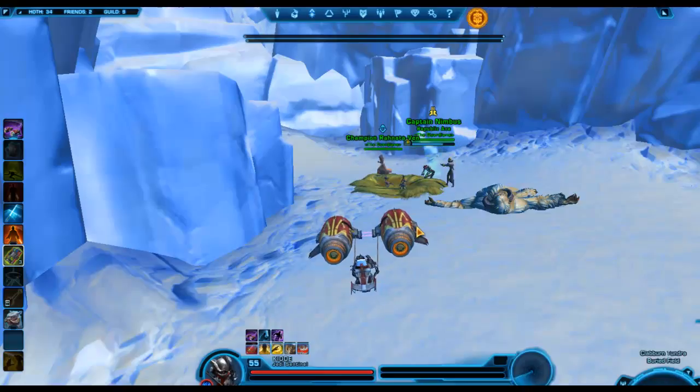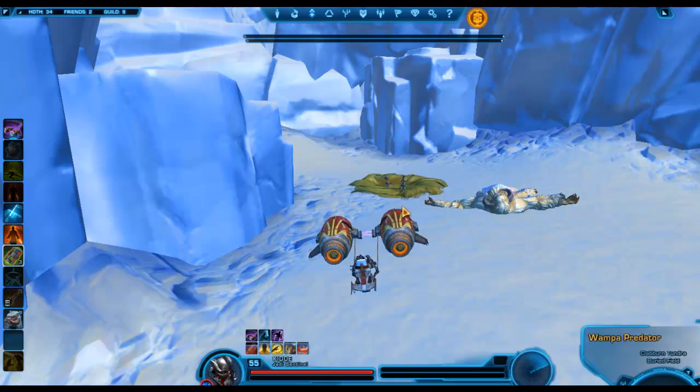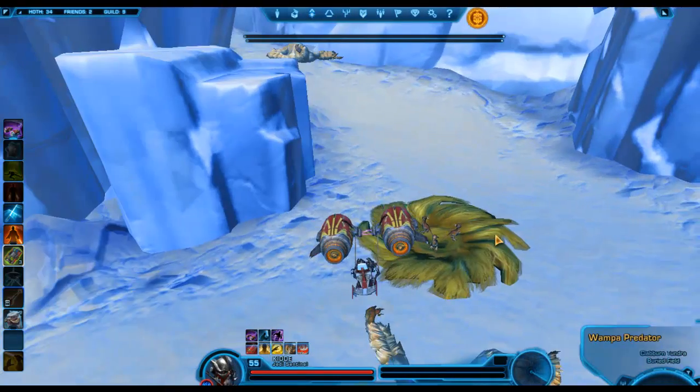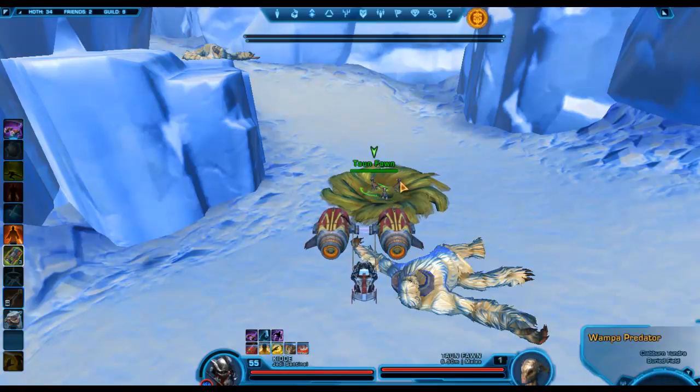We're back at the middle spawn point for the nest in the Claiborne Tundra — just east of Republic Depot. This little area right here. Coordinates are negative 2836 and 14. I'm going to post all these locations in the description to help you out. Same process — put your lures down there, spawn them, and do the same thing.